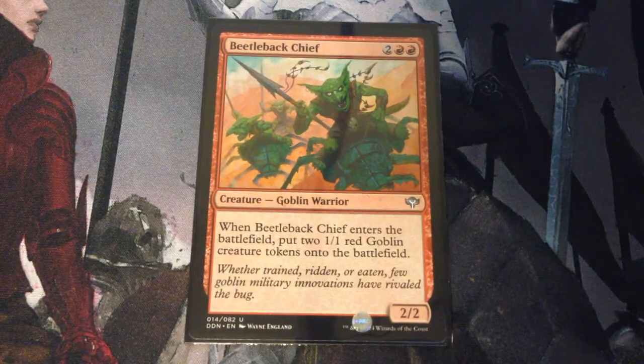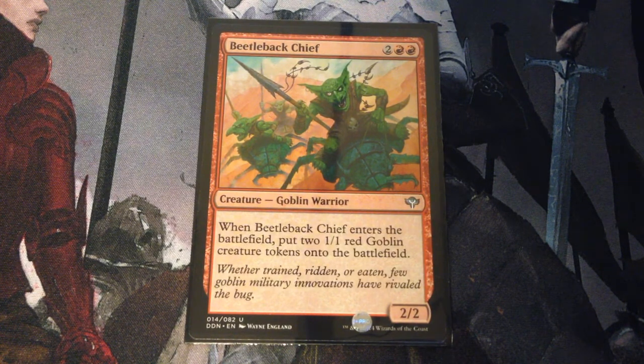Beetleback Chief is 4 mana for a 2/2 goblin warrior. When it enters the battlefield, put two 1/1 red goblin creature tokens on the battlefield. Solid way to get some more tokens.